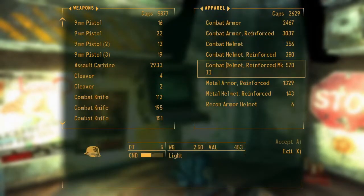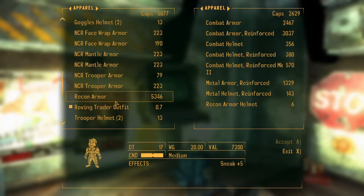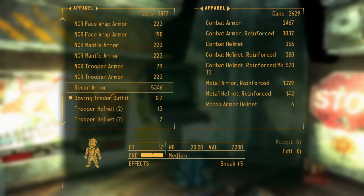Jury rigging also allows you to repair pretty much any two items of headgear together, which means that a second-hand Combat Helmet Reinforced Mark II quickly becomes worth 1,500 caps once you repair it with any junk hat or helmet.